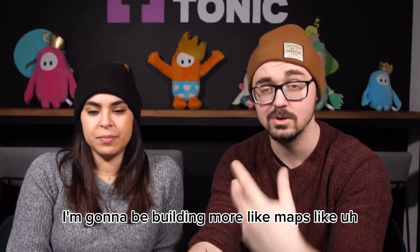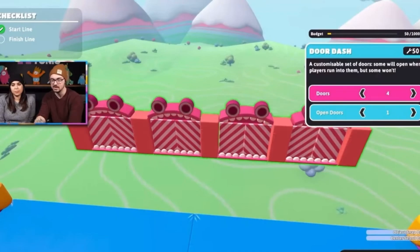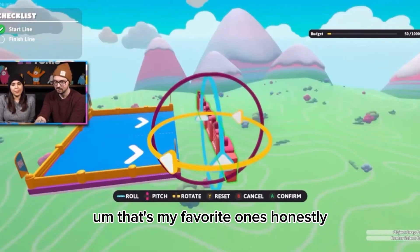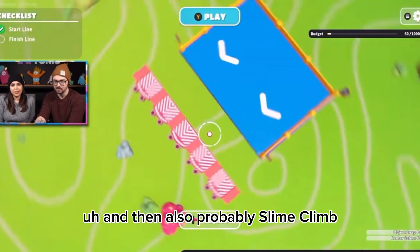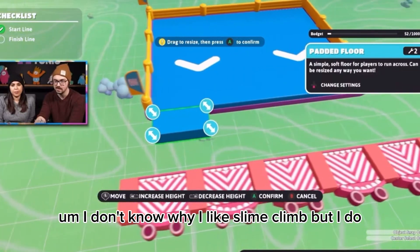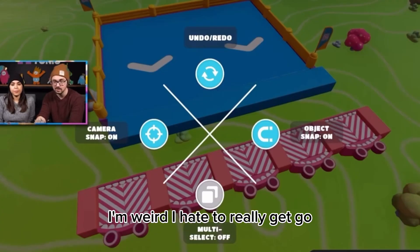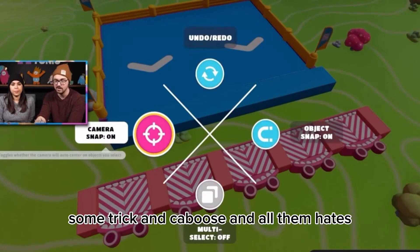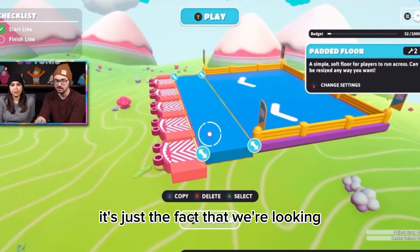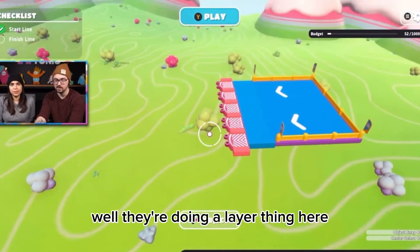I'm gonna be building maps like Party Promenade and Seesaw - those are my favorites. And probably Slime Climb too. I don't know why I like Slime Climb but I do. I hate Whirligig though - I've noticed Shirk and Caboose and all of them hate Whirligig too. Whirligig's not that horrible, it's just that it's such a bland map.